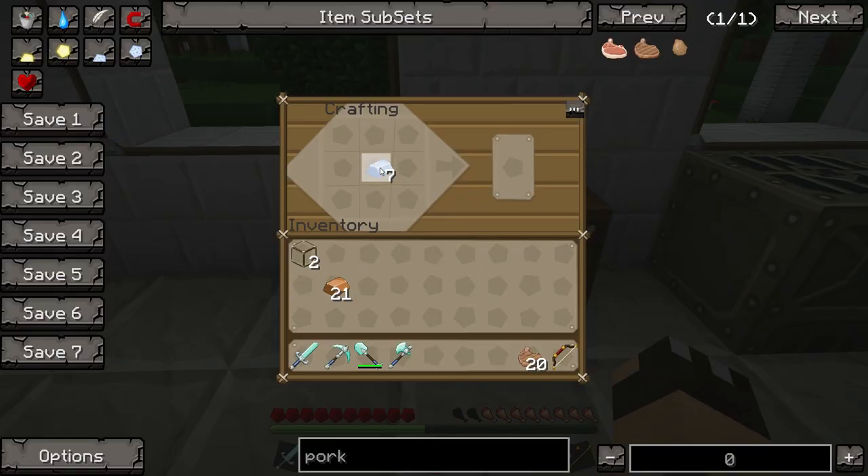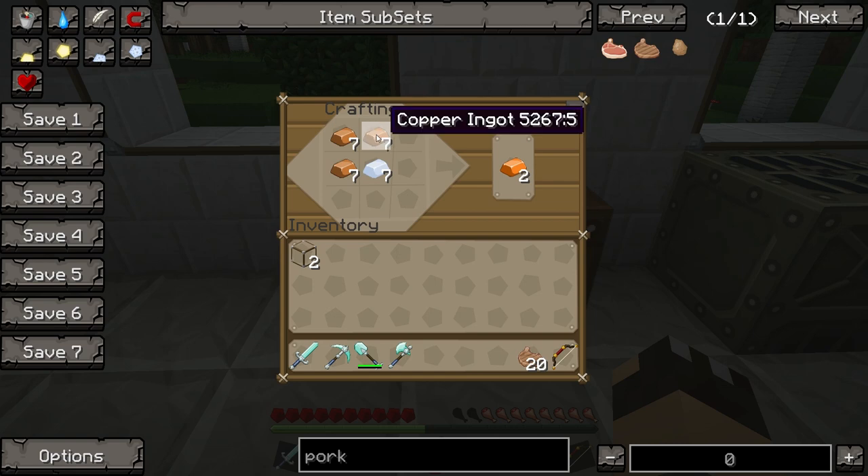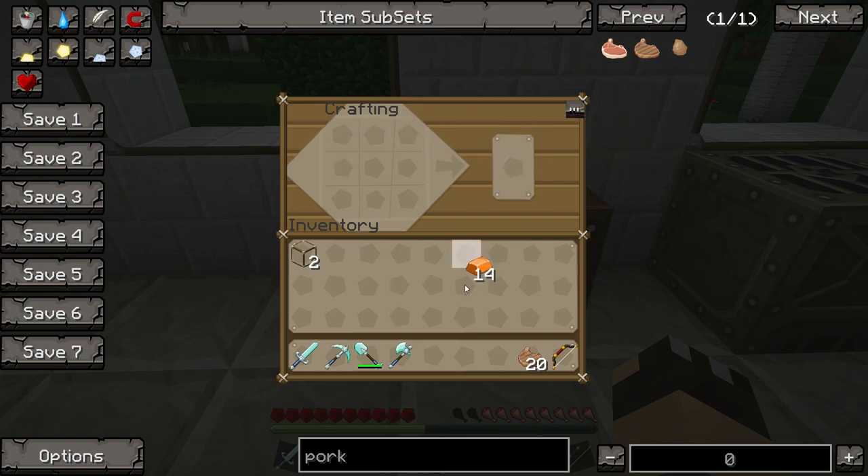The easiest way to make bronze is to put them in the crafting table — tin ingots go in the middle and copper ingots around the edge. That gives you 14 bronze bars: one tin and three copper give you two bronze.